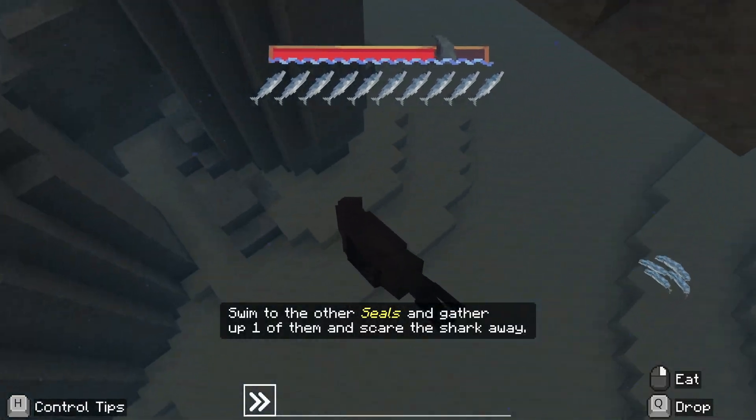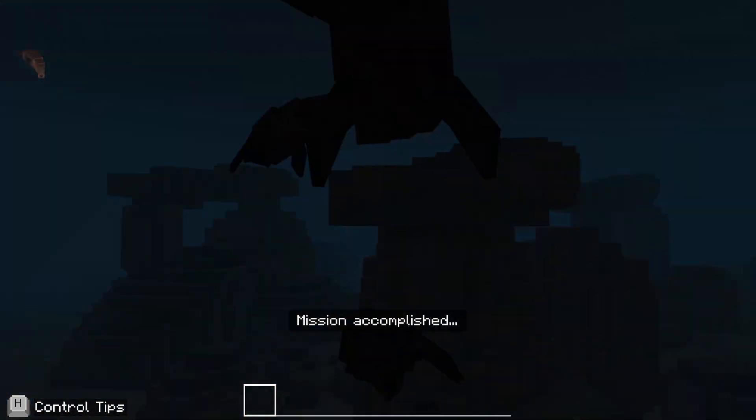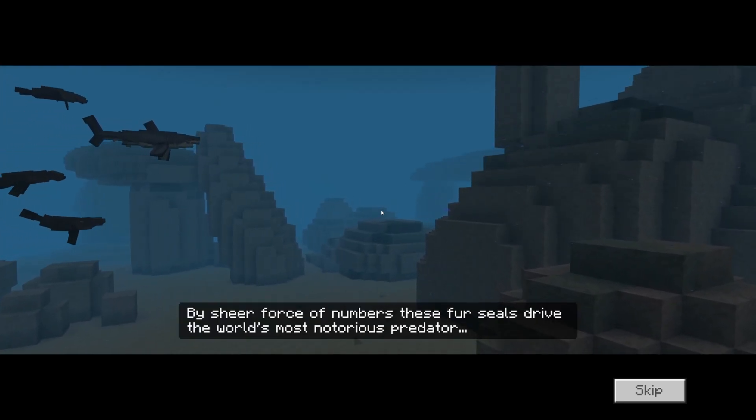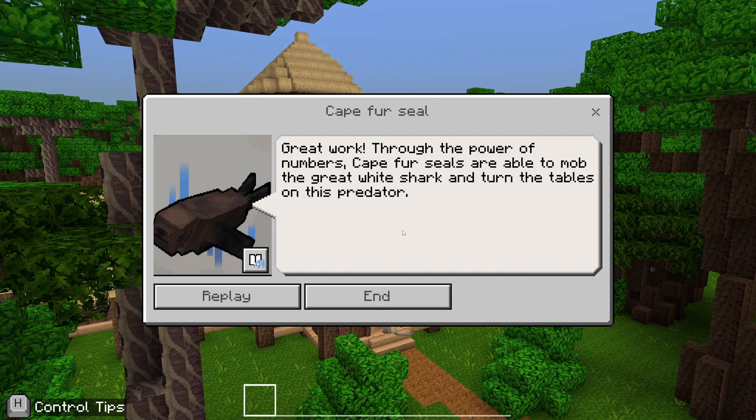We don't want that bar to get to the end. We've got to stay around the rocks because if that bar gets to the end, the shark gets us. But we've got mission accomplished here — nice easy one. And then as you can see, you and all of your cape fur seal friends can get rid of that great white shark. And then we're done.